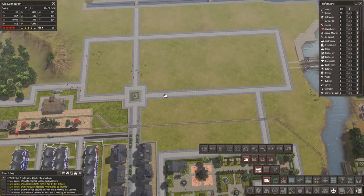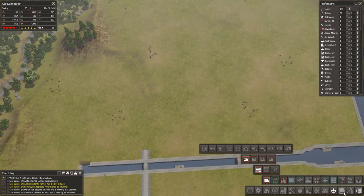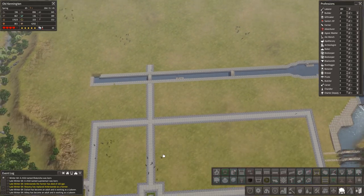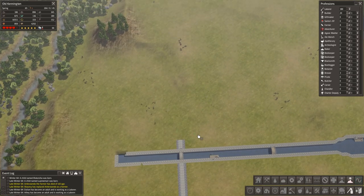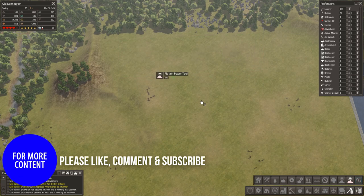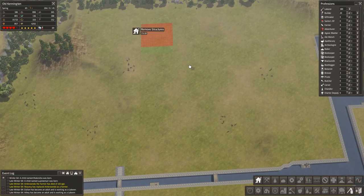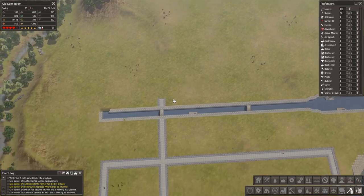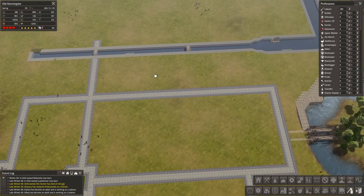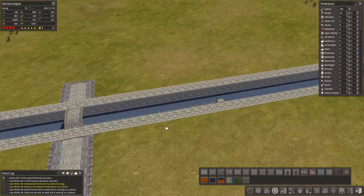So what we're going to do is we are going to plonk down some houses, I think. I did say in the last episode about potentially what to put in these various areas and where we're going to put the main town hall and stuff. I'm still none the wiser, if I'm completely honest with you. But we will do what we can. Let's try and make sure this is as flat as possible. Having a canal is really nice. I would like to run some kind of road next to this.